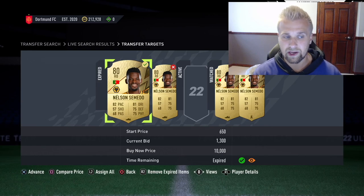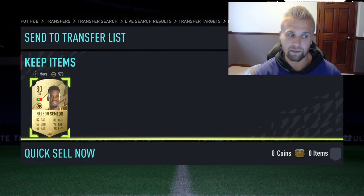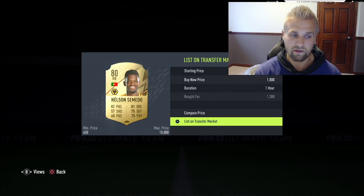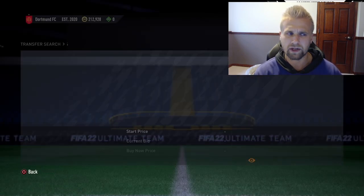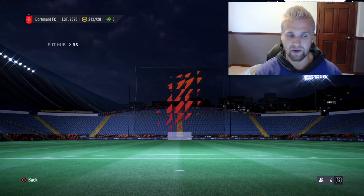I listed Marusich at 2200 and I'm confident he'll sell — he also has a chemistry style on him. Sniping on console is like an Olympic competition, but it's a great method. You just need to know their values, memorize what they sell for with the Anchor or Shadow. This is one of my favorite under-100k budget methods to pretty much double your coins in the first few hours. I also bid on a Tomato for 1300 as a right back and I'm listing him at 1700 to 1800 — a smaller profit, but these approaches all work.